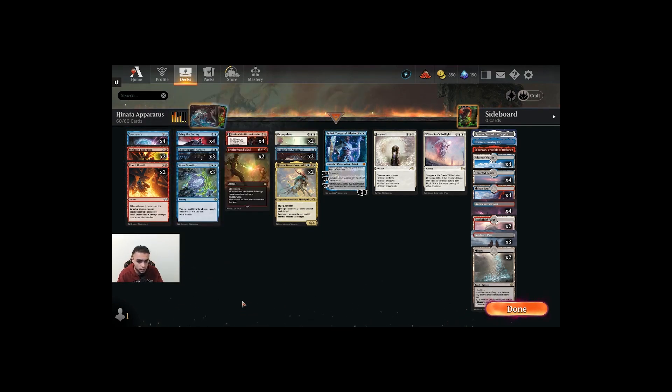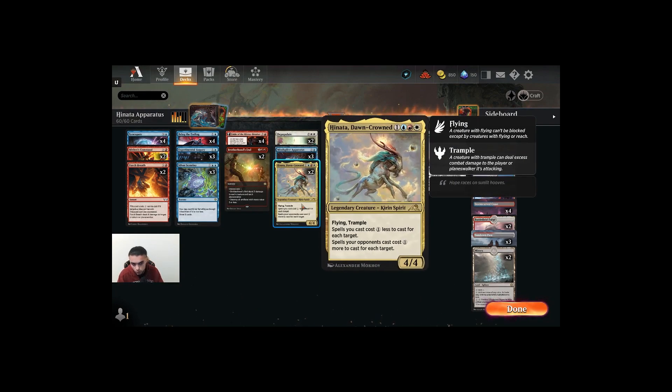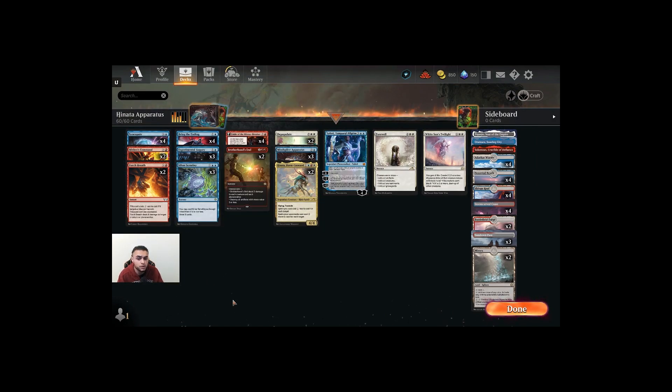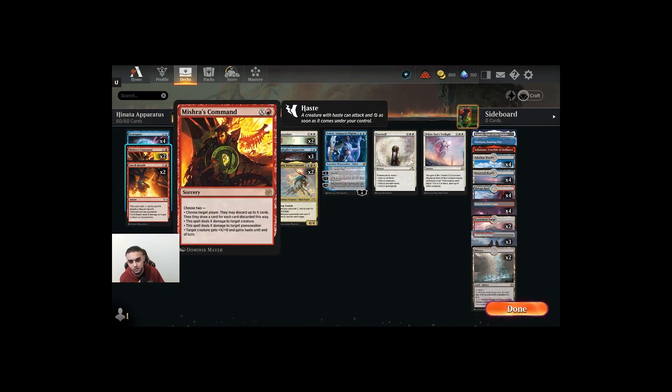Syncopate is our main counter spell of choice here, because if you have Hinata on the board or Mind Splice Apparatus with four or five oil counters on it, it makes Syncopate just much better. You're initially paying for a one mana hard counter spell, because most likely your opponent won't be able to pay its tax. Mishra's Command has been kind of underwhelming — the card is not very flexible in every situation, but it's been decent so far.